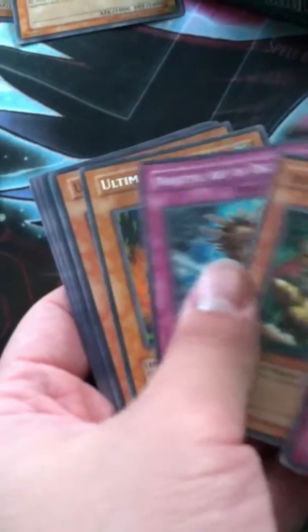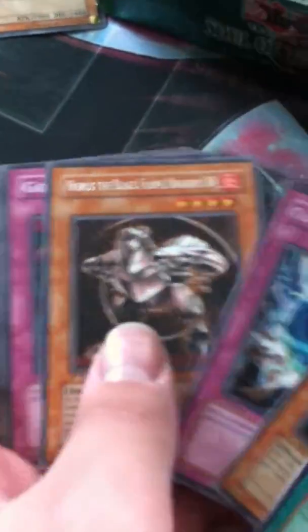Holy shit, I pulled another one — nice. Next pack. LV-6 — okay, not bad. Next pack. So far I got four holos — I think that'll be it. Pulled good anyway. Mine on air. How many packs do we even have left? Seven packs left. So we got seven left out of this box — let's see if I can finish on a good note.